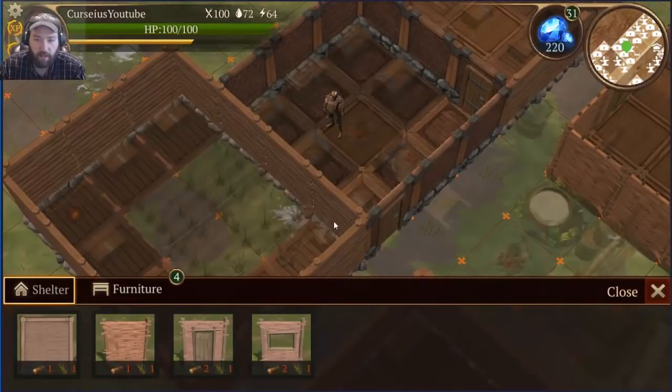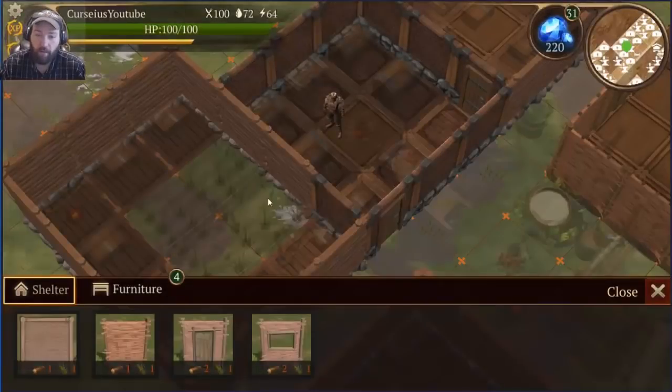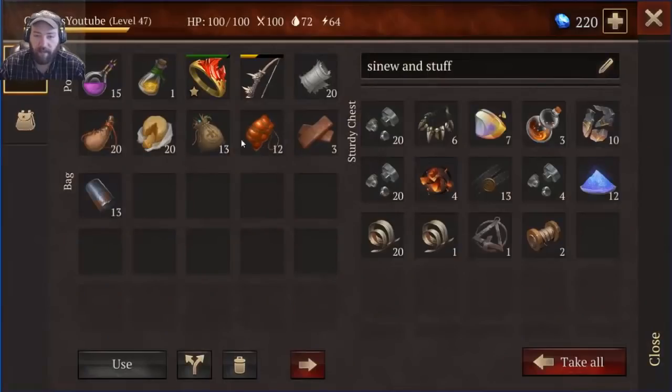In the shelter upgrade screen - 10 clay bricks and 2 iron bars. So if you're new to the game, save all the clay bricks you can get your hands on because you're gonna need them. Boom - 20 more clay bricks and we're completely in, like Flynn!